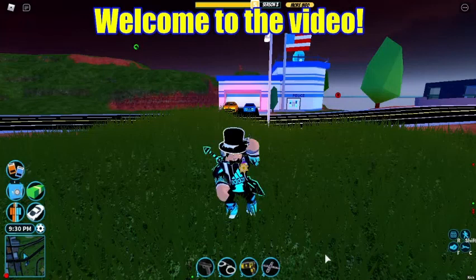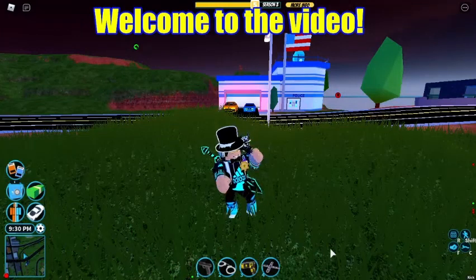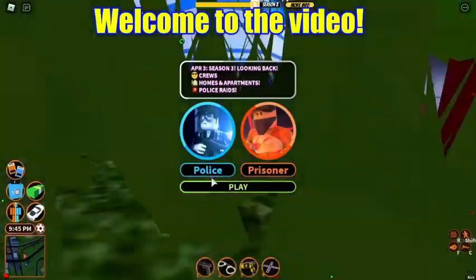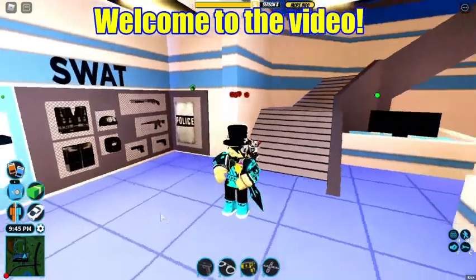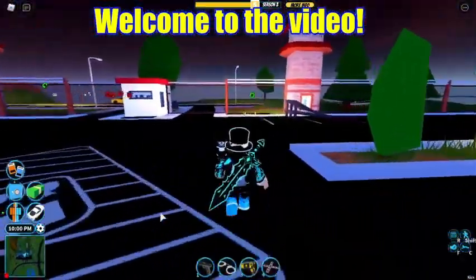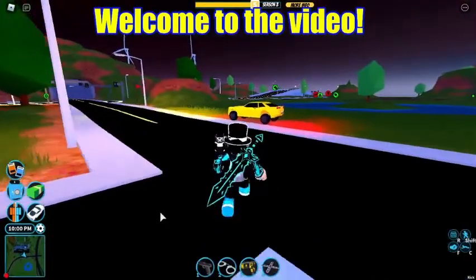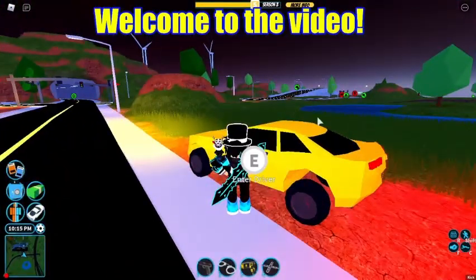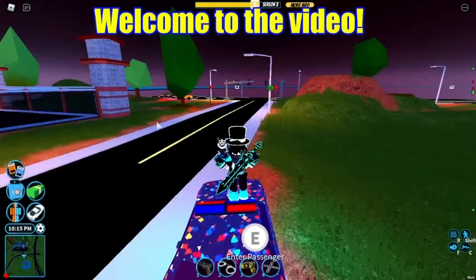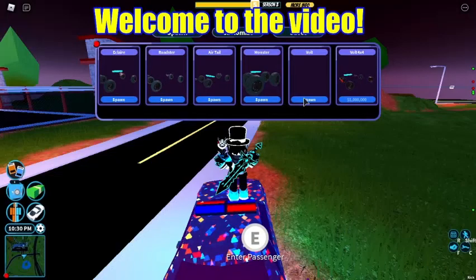Hey guys, welcome back! Today's video I'm going to show you five things you didn't know in Roblox Jailbreak. Let's get into it. First, join on anything — I'm joining. If you have Mobile Garage, spawn any car you want; you can spawn whatever vehicle you want, it doesn't matter.